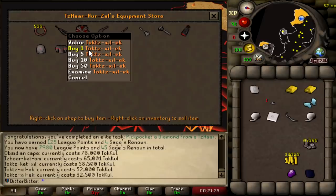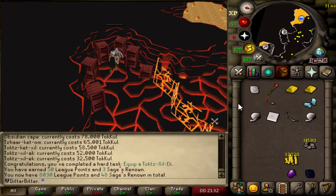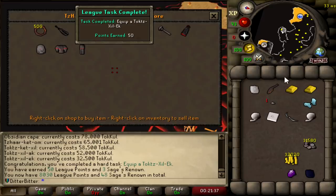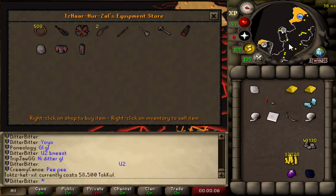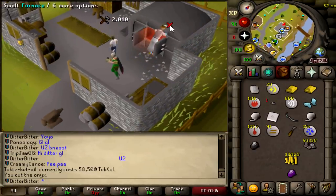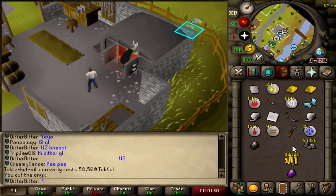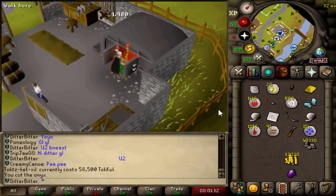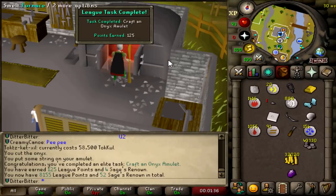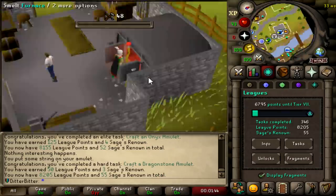We can't buy too many of these right now - I'll come back later when I have the GP. That is a 50-League-point task, so we're now on 8,030. Let's cut this Onyx and craft the right thing - craft an Onyx Amulet. Another Elite task, 8,155 now. Dragonstone Amulet as well - I think that's a 50-point task, so 8,205. I told you we were going to be flying. We got a Fury too.